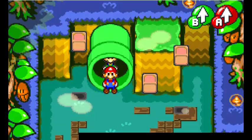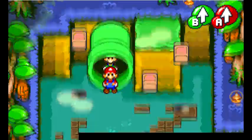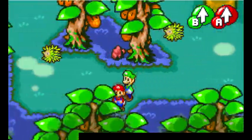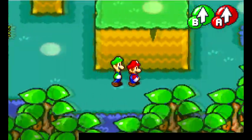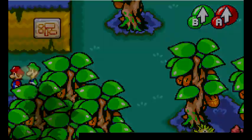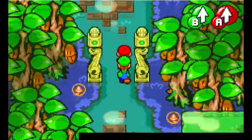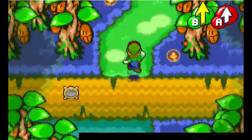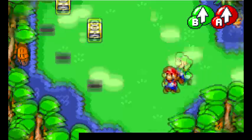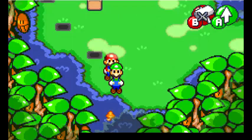Now what I'm actually going to do is go to Chucklehuck Woods. Why? Because if we check our map, there's a piece of Beanstar here. So now we must hunt down this piece of the Beanstar in the Chucklehuck Woods. We haven't been here in a while so I don't even remember the map of this area. Let's take a look at the map again. We have to go down one.